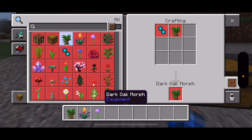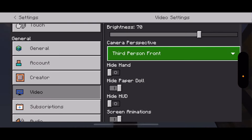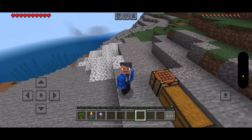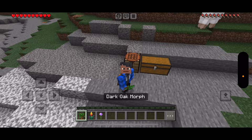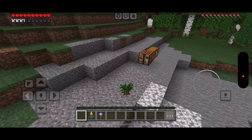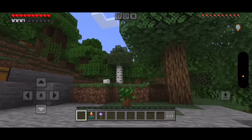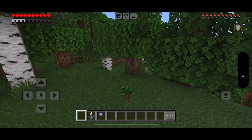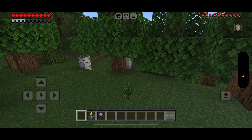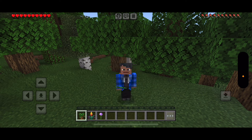First up is the Dark Oak Morph. To craft it, you'll need an Echo Orb and one regular Dark Oak sapling. You can disguise yourself — I don't think anybody would know.